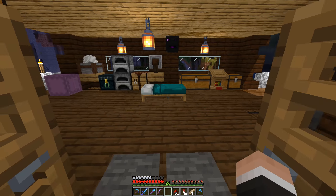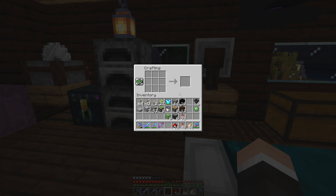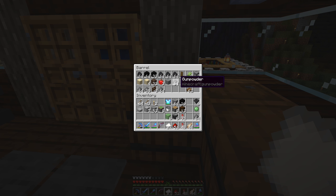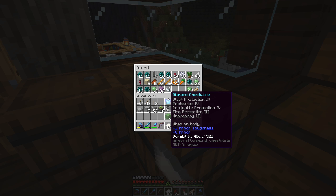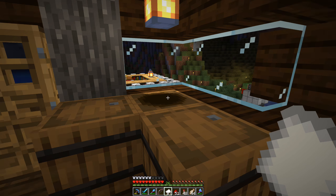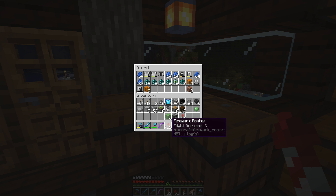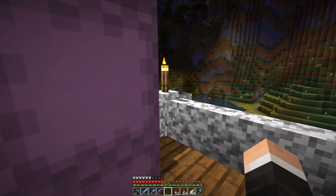It also apparently works with bamboo so we'll have to go find some. We need this for paper - el papel. These are flight duration 2 fireworks. With the two gunpowder and a piece of paper you can get flight duration one, two, and three.